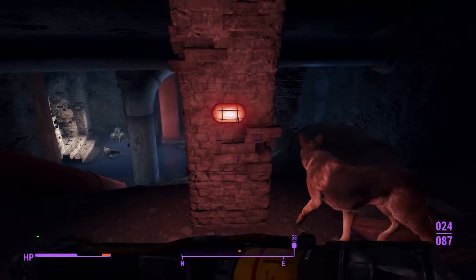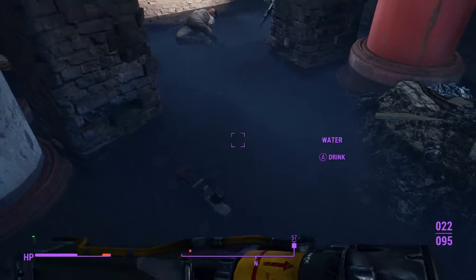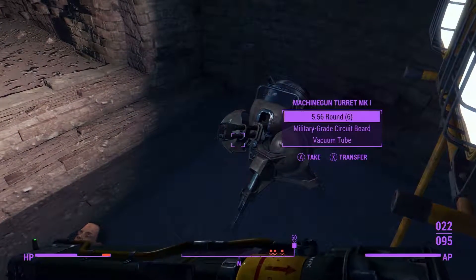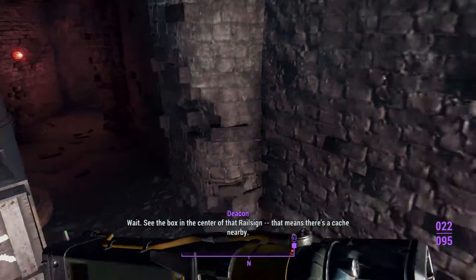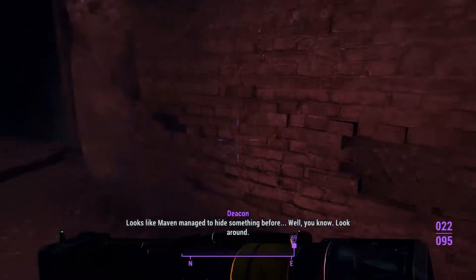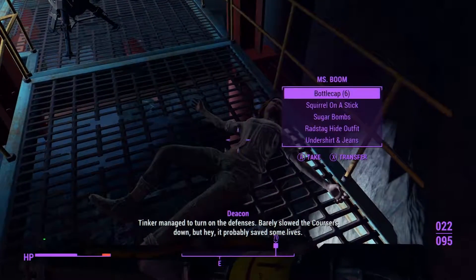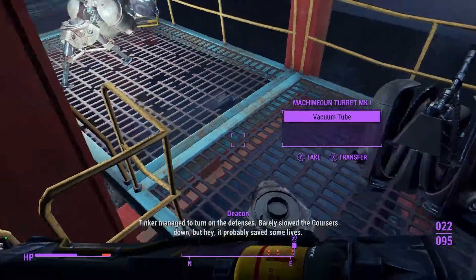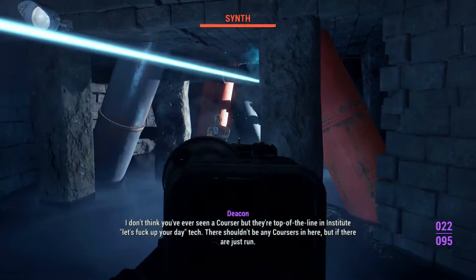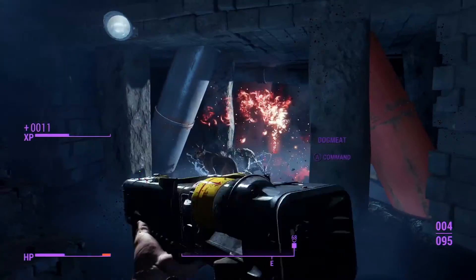That's a synth — I was going to say ghoul. Whipping out the Righteous Authority for these guys, it's very powerful. Rail sign — 'the box in the center indicates Maven managed to hide something.' We'll keep an eye out, though I'm probably gonna miss it — not very observant in these kinds of games. That is a lot of guys.